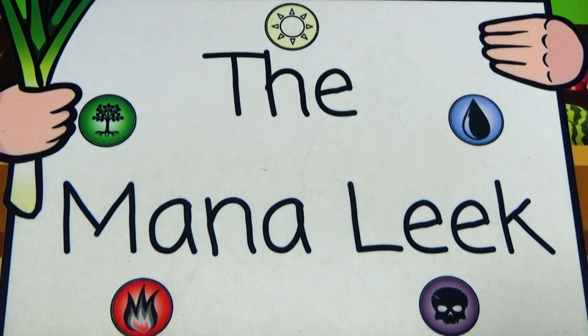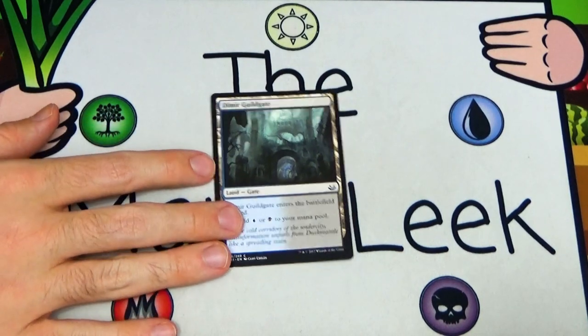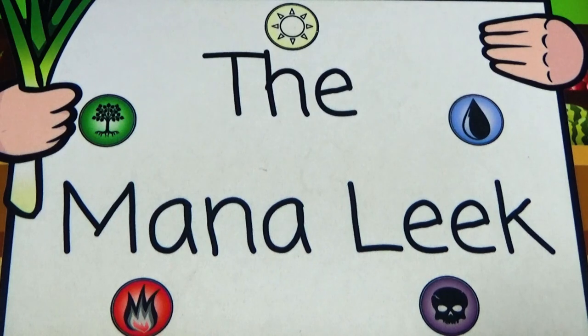We would not be taking a Dimir Guildgate — a land that enters the battlefield tapped and taps to add blue and black. It's a fine card you need; watch Spiky Saturday last week to discover why you desperately need fixing. But it's not really a first pick — you'd feel pretty bad if you first picked a Guildgate.